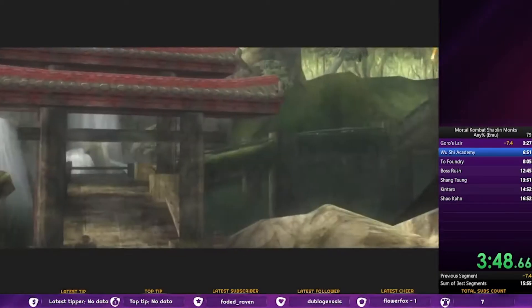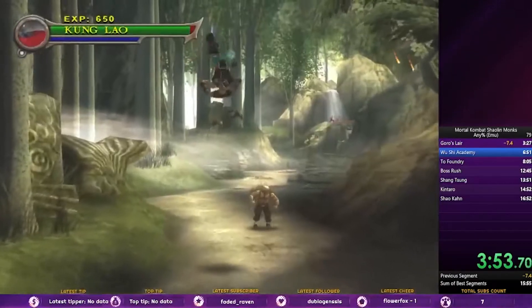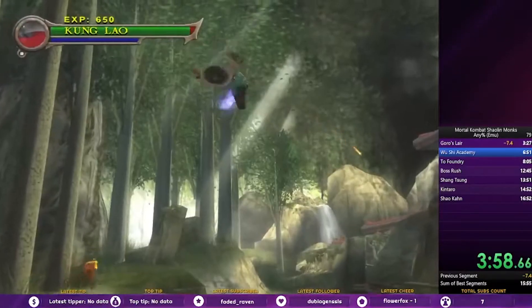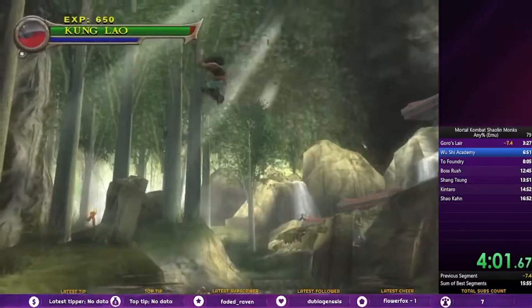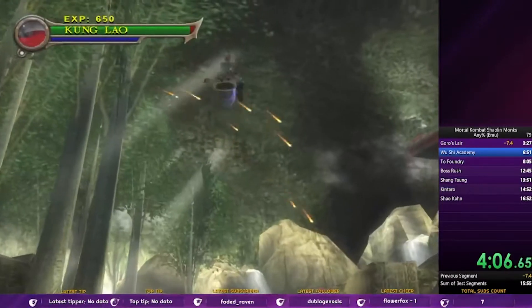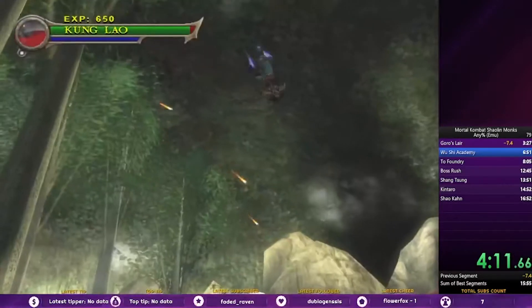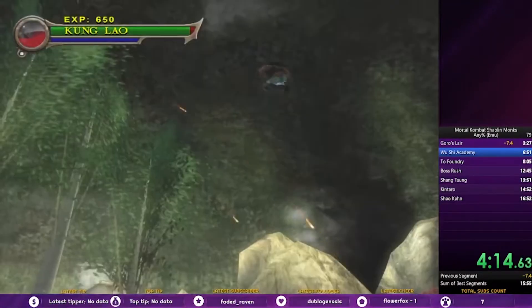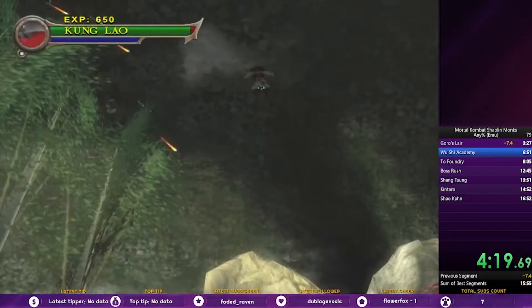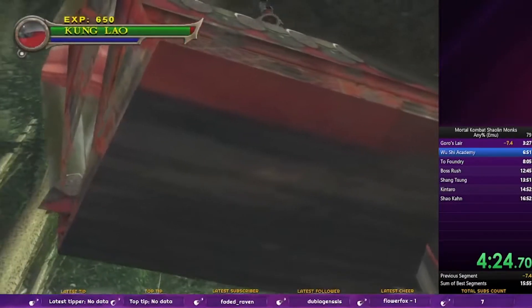Now the old route was to do Wushi Academy — or well, Wushi 1, the first area — completely normal. You go through, hit all the checks, all the flags, everything. However, it's now known that if you start infinite kicking and have a pretty good line, you can consistently save about 20 seconds compared to the normal route. Because we skip the cutscene of this bridge breaking, we skip all the cutscenes of all the different flag checks, all the spawning of Tarkatans and stuff like that. It does require a lot of height — it's only usable with the fast infinite kick variation.